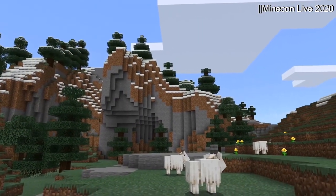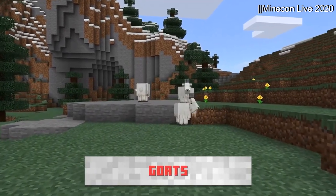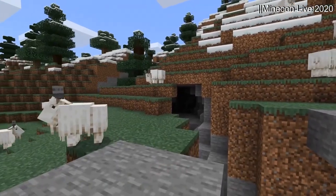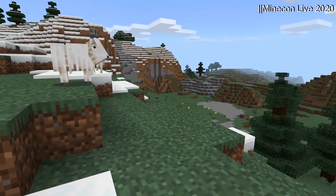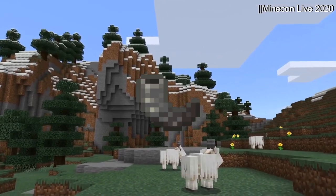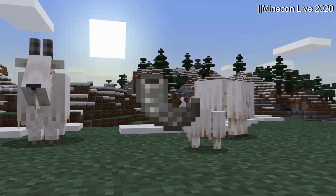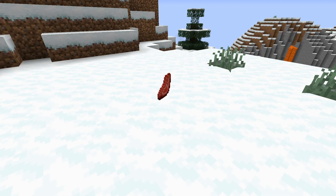Since I've started talking about new mobs, I might as well cover the other two. First, there are goats, which will spawn in mountains. Goats are able to jump very high, and they'll sometimes attempt to ram stationary mobs and players, dealing significant knockback. If a goat happens to hit a block, it'll drop a goat horn. The use of goat horns is currently unknown, but it currently makes a raid horn noise if you use it. Goats can also be bred with wheat, milked, and when killed, drop mutton.